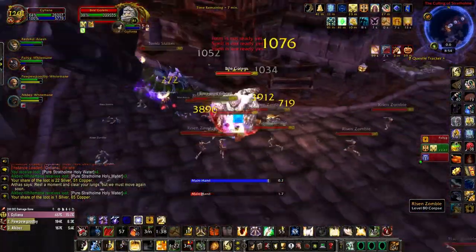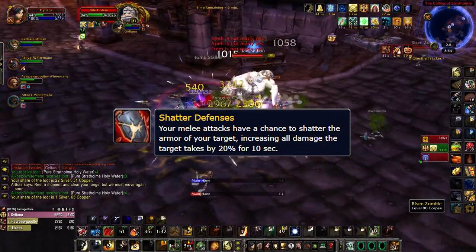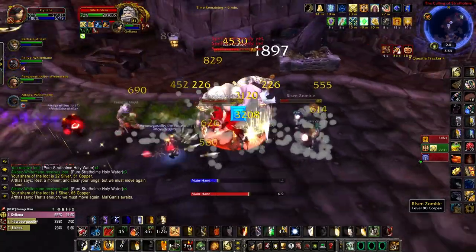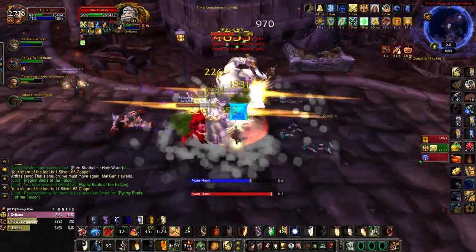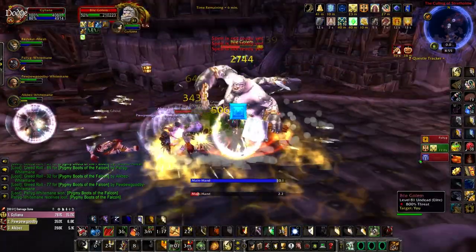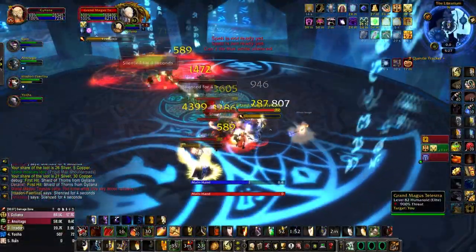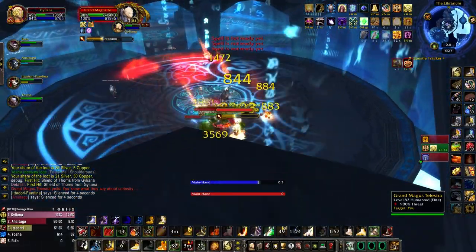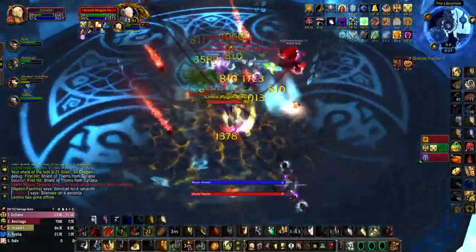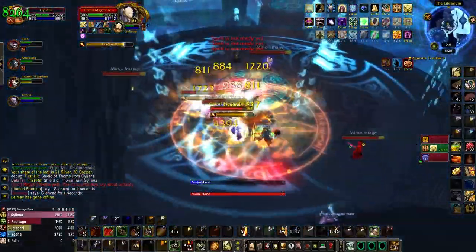For melee DPS, you'll get a buff called Shattered Defenses, and it causes your melee attacks to sometimes apply a debuff to enemy targets, which increases their damage taken by 20% for 10 seconds. Obviously, this effect is really powerful, and it's the only one that melee DPS can really benefit from, so they should be running it at all times. I have heard a few tanks say they're considering running this buff over the Thorns one, but I wouldn't recommend that. On any multi-target pulls, your personal damage contribution from the Thorns will always outweigh the damage increase provided by the debuff. The only exception to this would be in a pure single-target fight if you're in a group with 0 melee DPS.